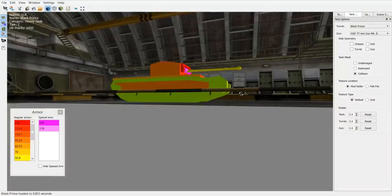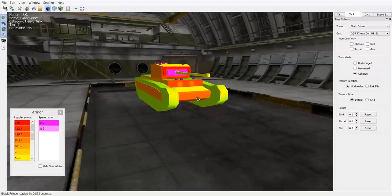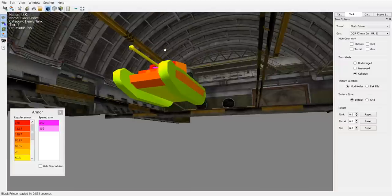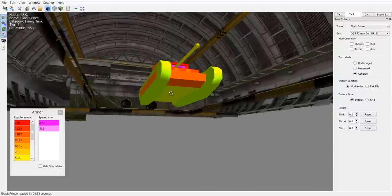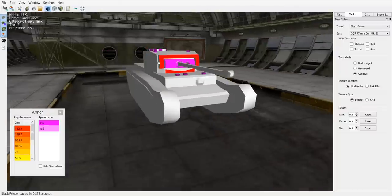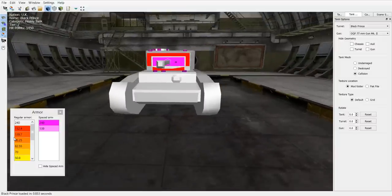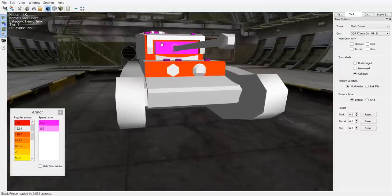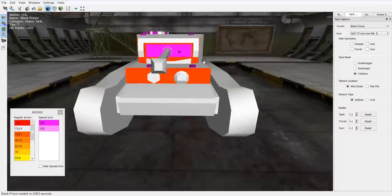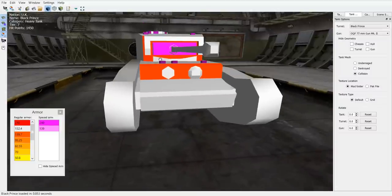Let's talk about the armor. I've downloaded WoTankView for this occasion. Looking at the tank frontally, it's quite well armored — there's 240mm around the gun mantlet and the gun mount. You really don't want to be firing at the turret, because even the zones between the gun mantlet and outer casing are 152.4mm thick. You want to be shooting at the hull down here, because you usually won't penetrate the frontal turret in a tier 7 vehicle.